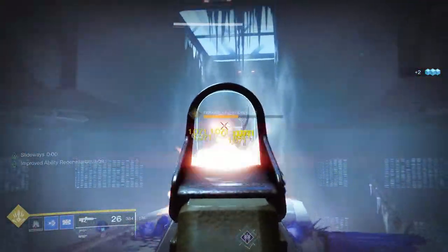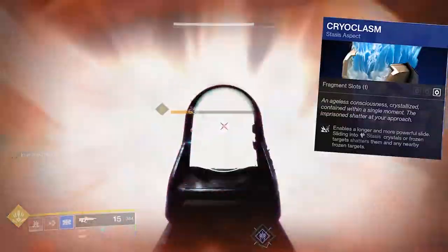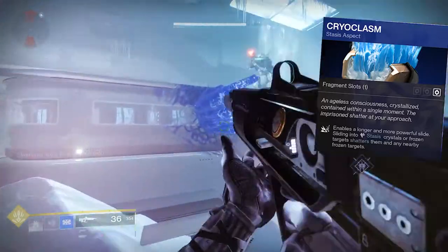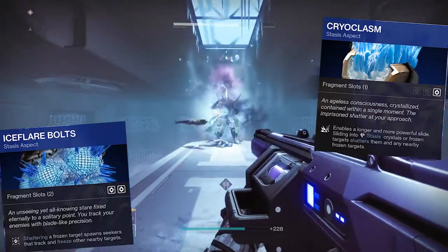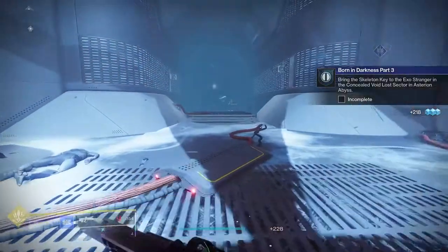which are the same for all classes but are limited by how many fragment slots you have. Each aspect has a unique number of fragment slots, and these slots dictate how many stasis fragments you can equip to that character. Currently each stasis aspect can have anywhere between 0 and 3 fragment slots.